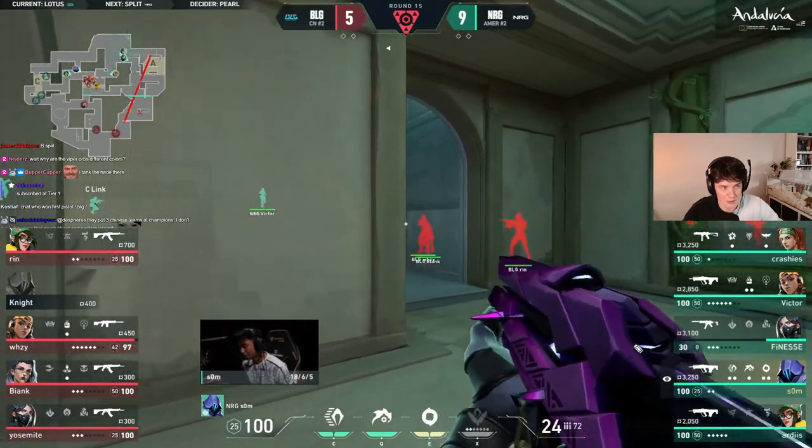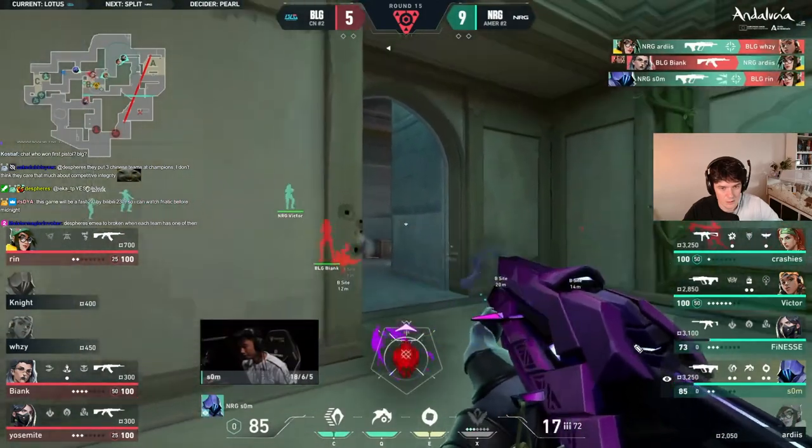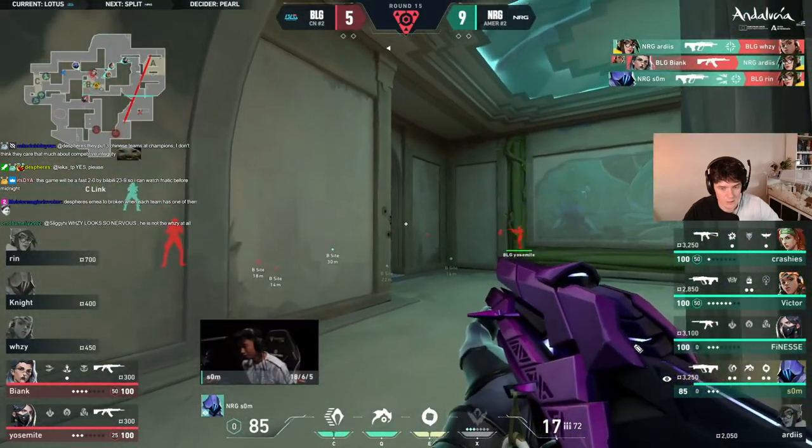The moment flash might actually hit all three of these — they're looking like they want to take over a little bit of space here, but it's a risky fight to have with a Bulldog. Bianc takes down Rin.